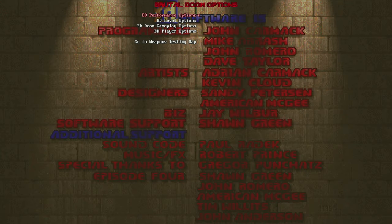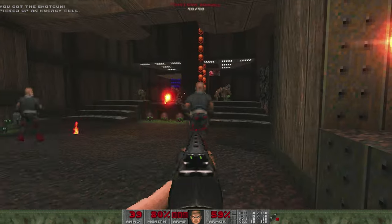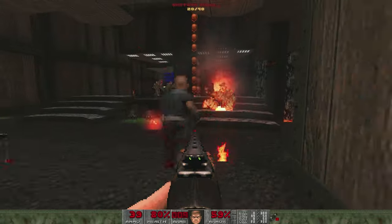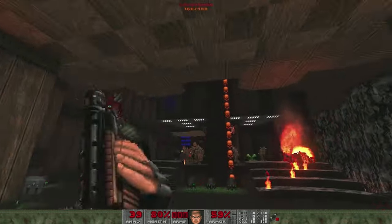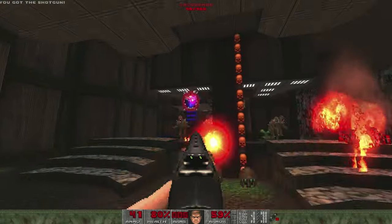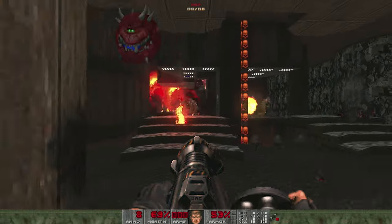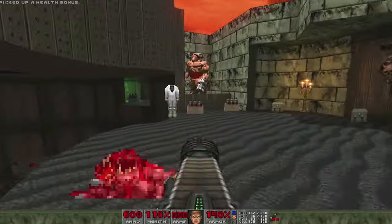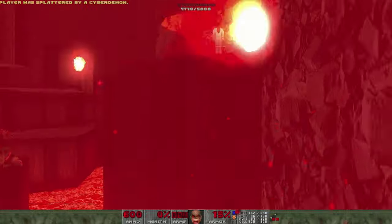Here's one I probably should have talked about a long time ago — it's Brutal Doom. This is probably the most famous mod for Doom nowadays, well, apart from H-Doom, but I'm not talking about that one. Really, it's the best way to play it in my opinion. Brutal Doom works with all of the original Doom games as well as a ton of other mods, and adds a ton of new animations, weapons, and gameplay tweaks that really turns even the original Doom into a totally new experience. I don't really know where to start with this one because there's so much to it, so I'll begin with the weapons.